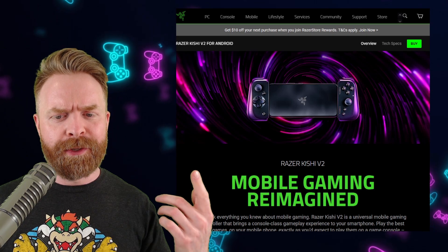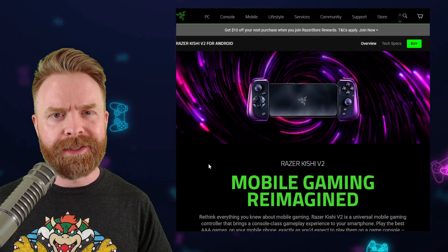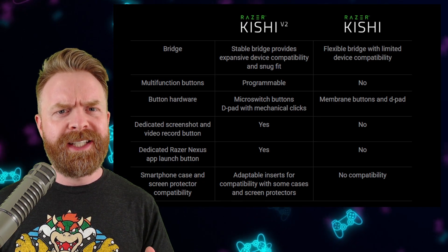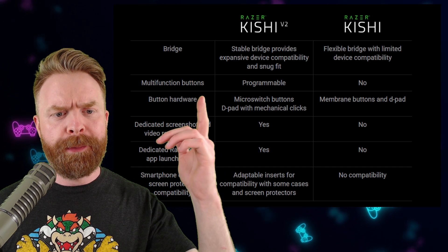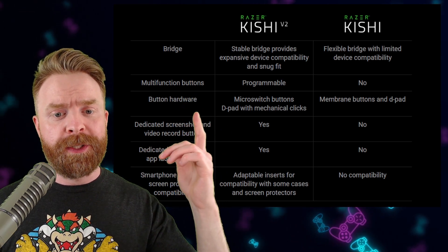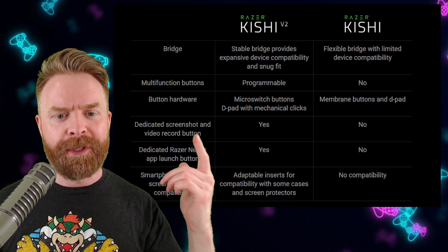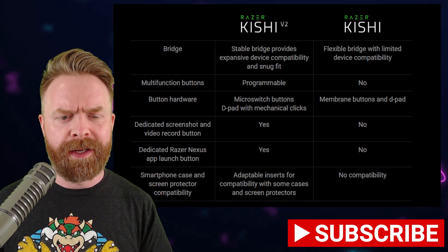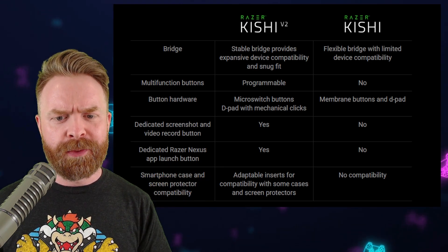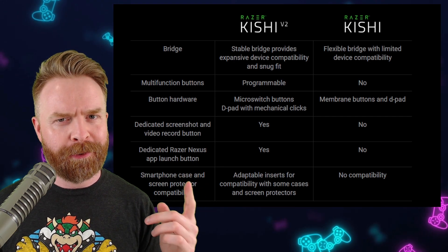However, not to be outdone, Razer has just announced the Kishi version 2, and this one is also priced at $100. However, the Kishi version 2 does seem like a substantial upgrade over the original Kishi. We have programmable buttons, micro-switch buttons, and a D-pad with mechanical clicks. On top of that, it does have a dedicated screenshot and video record button, a dedicated Razer Nexus and app launch button, and adaptable inserts for compatibility with some cases and screen protectors.